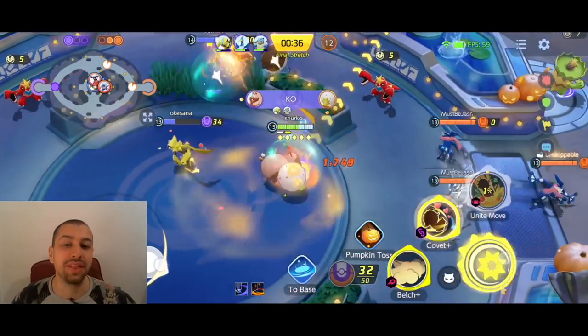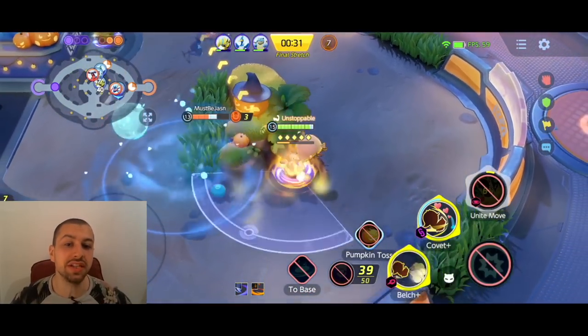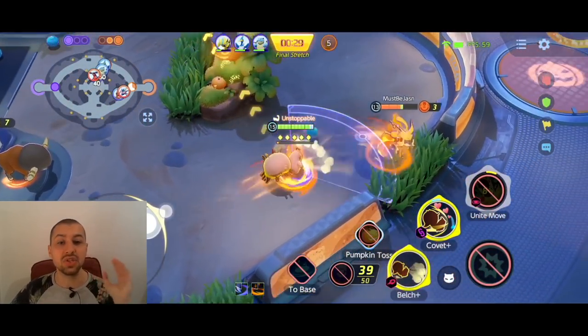I'm able to get the Zapdos with the Belch, and this moveset - Covet and Belch - look at this. I'm constantly spamming Belch and it has no cooldown at all.